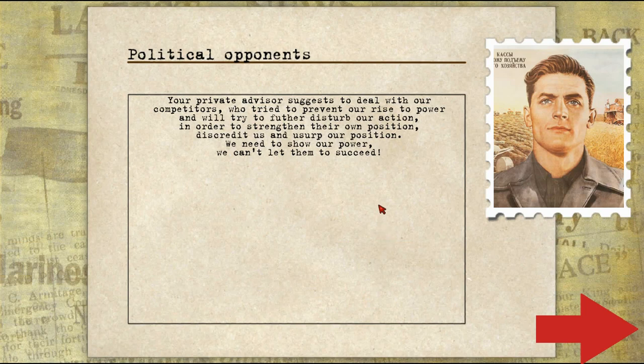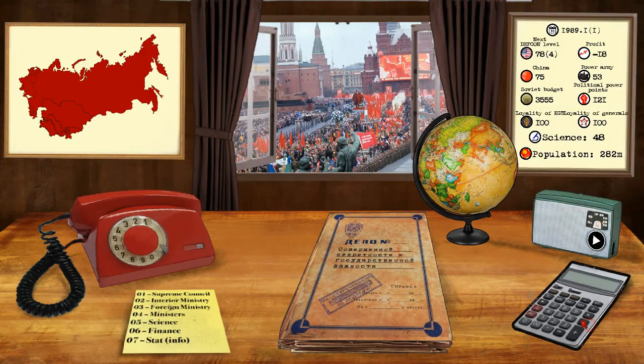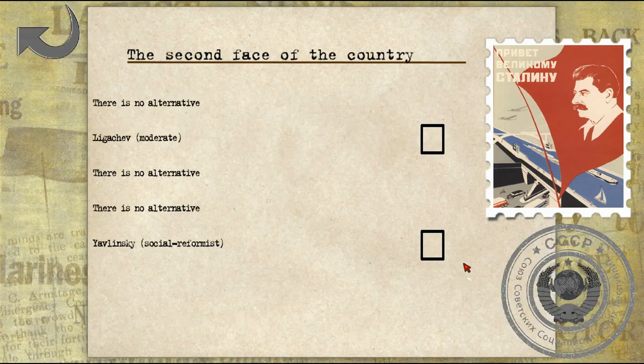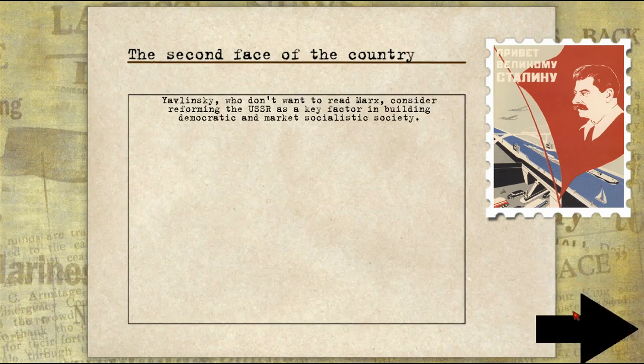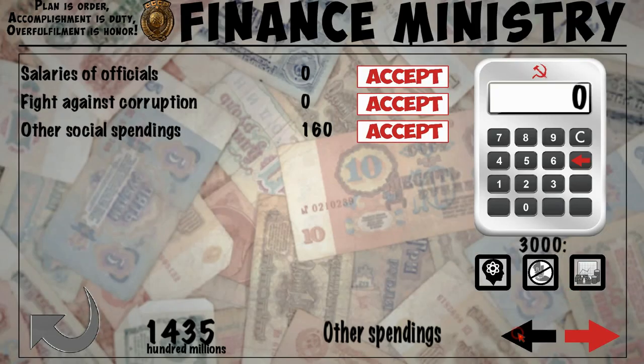Your private advisor suggests dealing with your competitors who try to prevent our rise to power. We're trying to be a little bit Stalinist, so I think I am going to lead the party against the reformers. Although Ligachov is really weak, Yavlinsky is pretty strong. I think we're going to go for Gromyko — we're going to attack him and remove him from any political power. We can now appoint another secretary of ideology. We can either take a social reformist like Yavlinsky or Ligachov the moderate. We're going to take Yavlinsky, who considers reforming the USSR as a key factor in building a democratic and market socialist society. Market socialism? I'm not sure that's socialism, but what do I know.